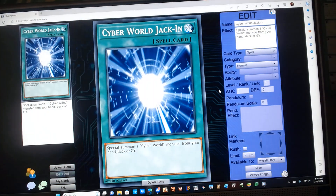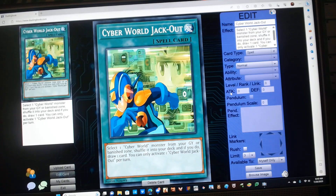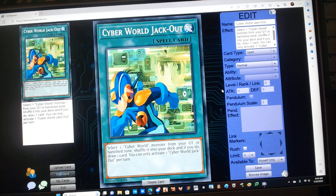Cyber World Jackjack is a Normal Spell with the following effect: Special Summon one Cyber World monster from your hand, deck, or graveyard. Next, Cyber World Jackout is a Normal Spell with the following effect: select one Cyber World monster from your graveyard or banished zone, shuffle it into your deck, and if you do, draw one card. You can only activate one Cyber World Jackout per turn.